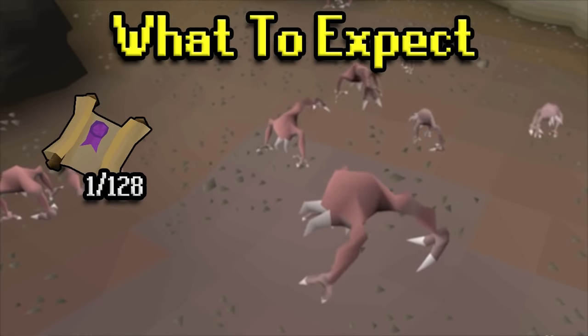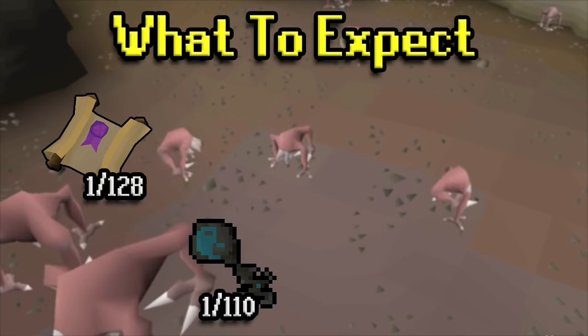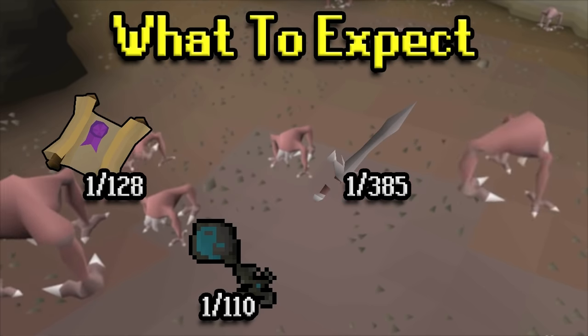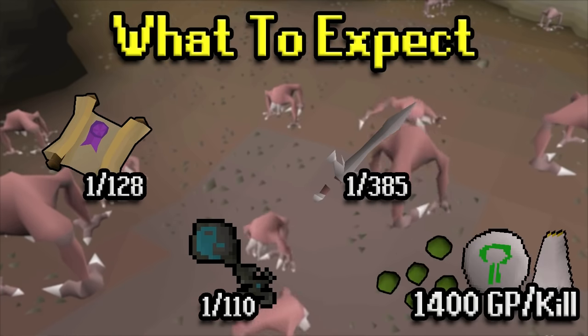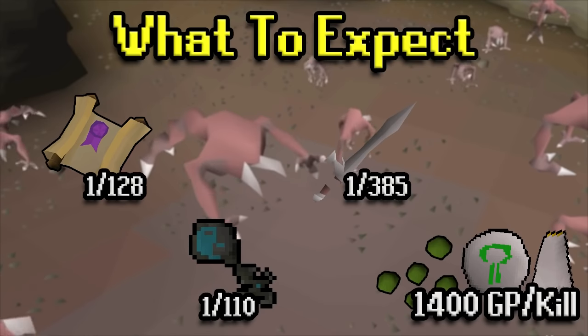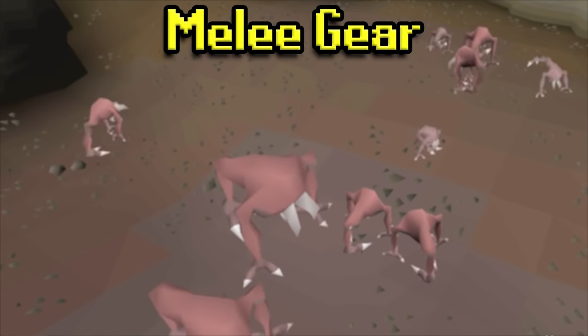For drops you can expect from turoth: a hard clue is a 1-in-128 drop; if you're on a Konar task there is a 1-in-110 chance of getting a Konar key; a leaf bladed sword is a 1-in-385 drop, only worth 40k but useful if you're an ironman that desperately needs it. The average GP per kill is about 1.4k — nothing crazy, but a pretty penny for a med level slayer monster.